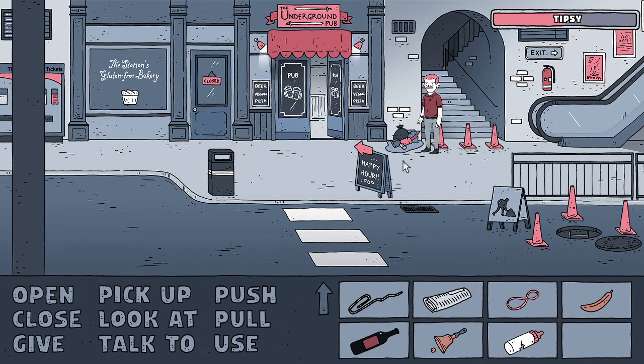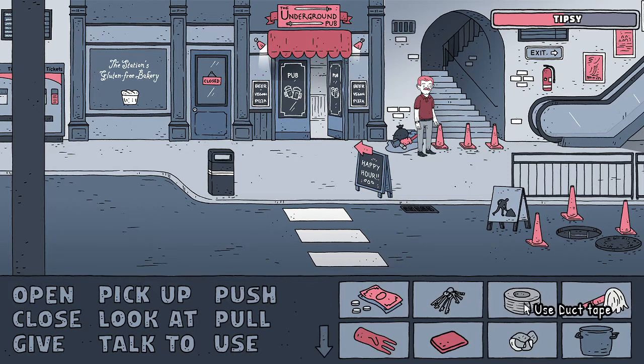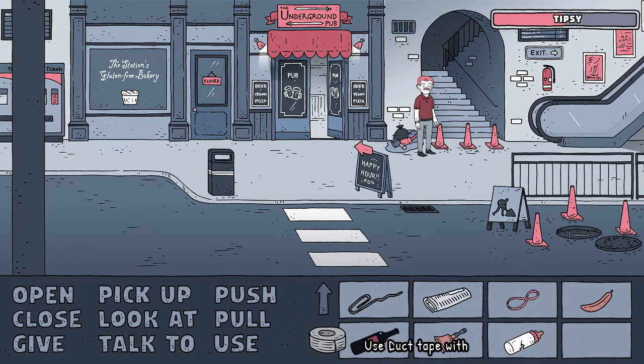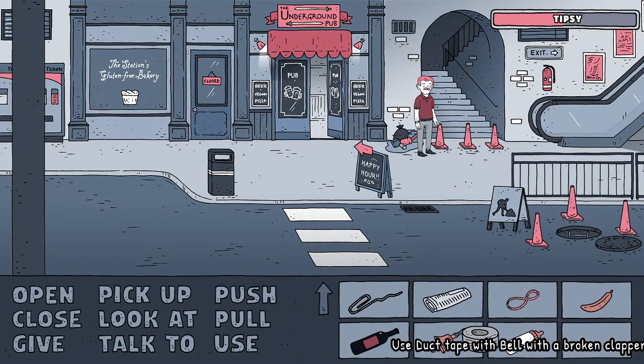Can we pick anything else up here? We can't take one of these cones - I guess we're not drunk enough for that. So we've got a useless bell because the clapper is broken, and a crushed baby bottle. Let me try the duct tape on it - no, that wouldn't work. Okay, no explanation as to why it wouldn't work, but apparently it just won't.